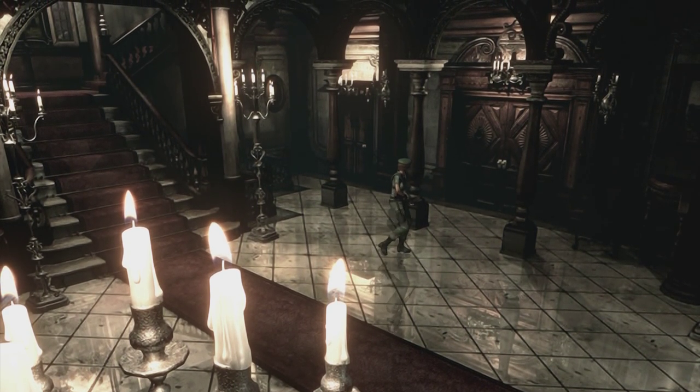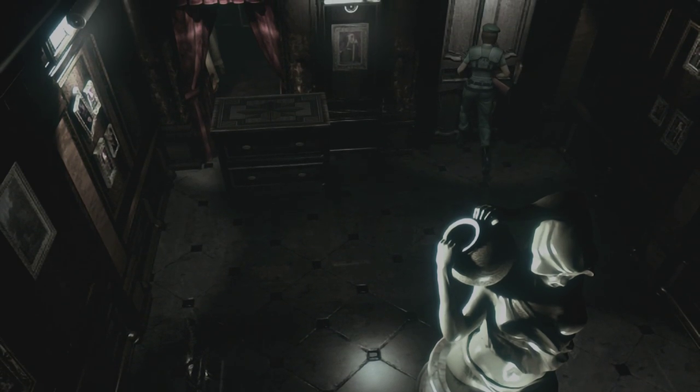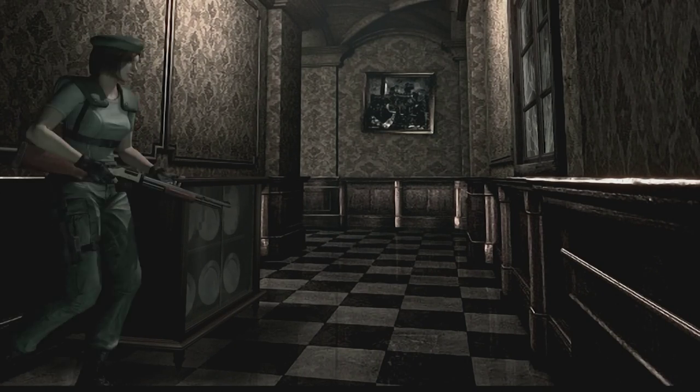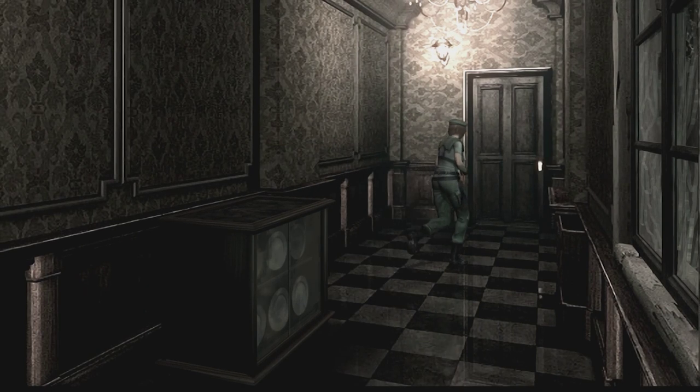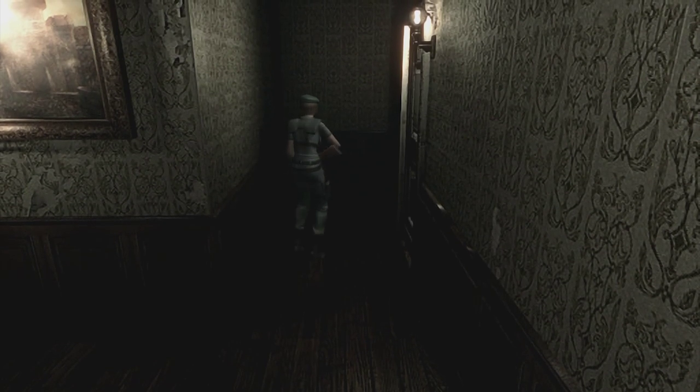Now I believe it was downstairs, so we're going to go through these doors and make our way through the corridors. I think this might be where all the zombies jump through the windows as well, so we've got to be pretty careful making our way through here. We might have to shoot some of them just to get them out of the way.